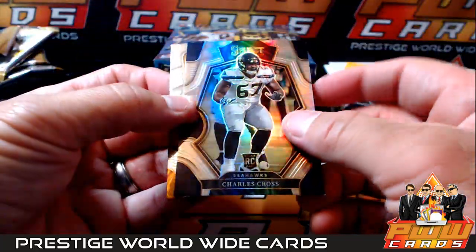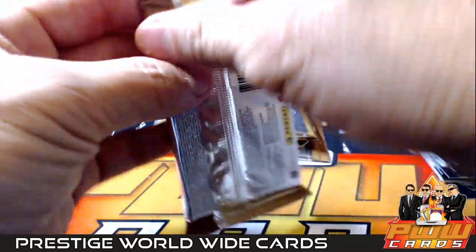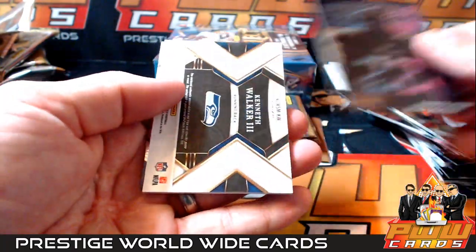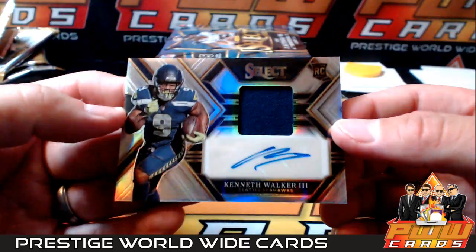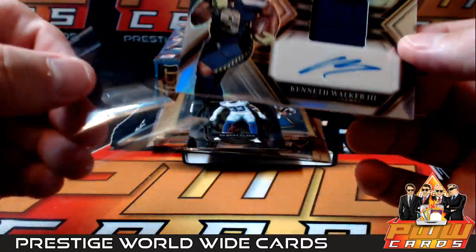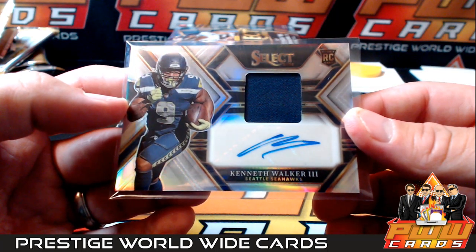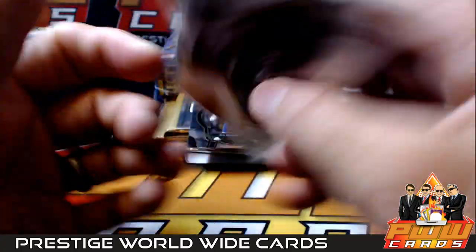There's Charles Cross for Seattle. Pat Friermuth. Charles Cross again, Patrick Mahomes, Derrick Henry. And a Kenneth Walker III rookie jersey autograph - he had a good year last year. Kenneth Walker III, very nice. Seattle on the board. Christopher V, congratulations.